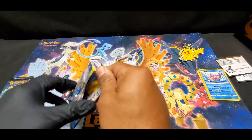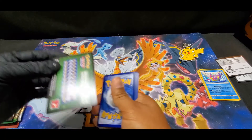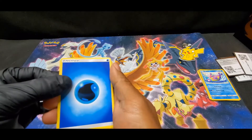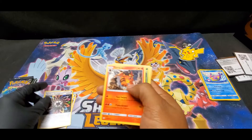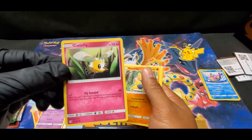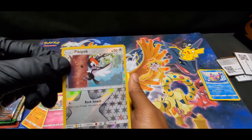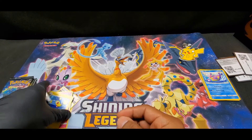Going with another Sun and Moon, let's see what we get. We have a code, Energy Water, Trumpet, Member Energy, Meowth, Cutiefly, Makuhita, Snorlax. Reverse is a Peckish Peck, and a reverse Lanturn - no holo. No luck yet.